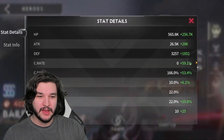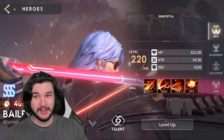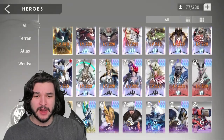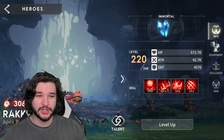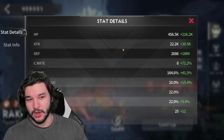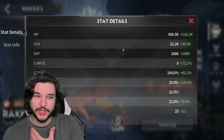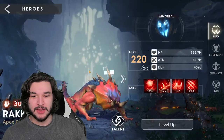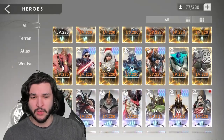We're running a lot of crit damage, a lot of attack, and some crit rate. We're pairing him with two more assassins: Bailey, who has 59% crit rate, and Rakana, who has 71% crit rate. Between the two of them we get 30 and 35 percent crit rate respectively, which is more than enough to cap out on crit rate.